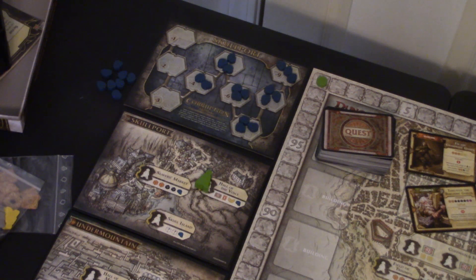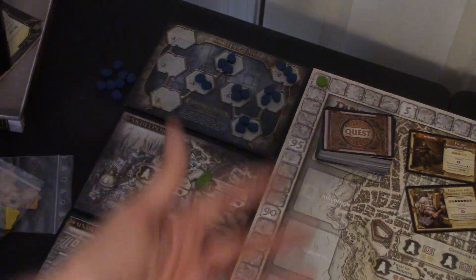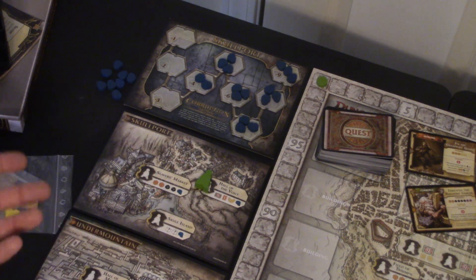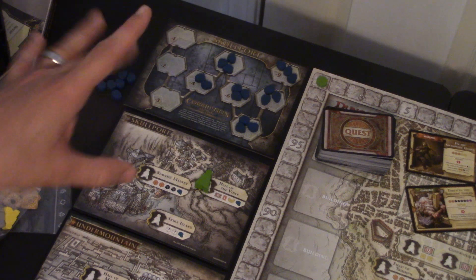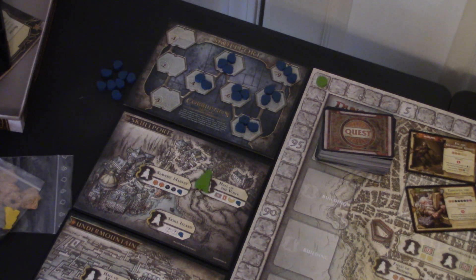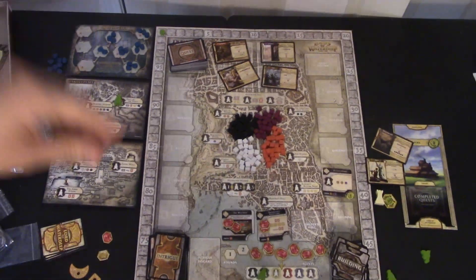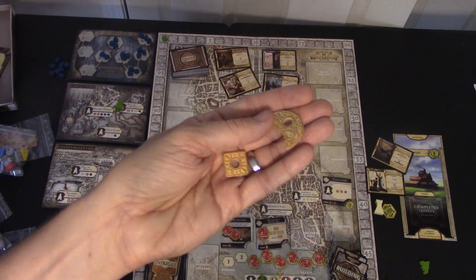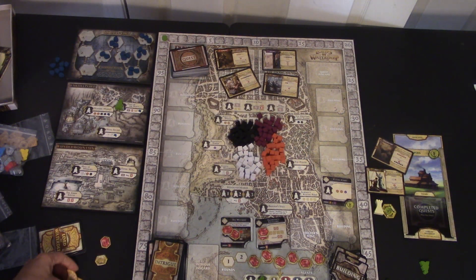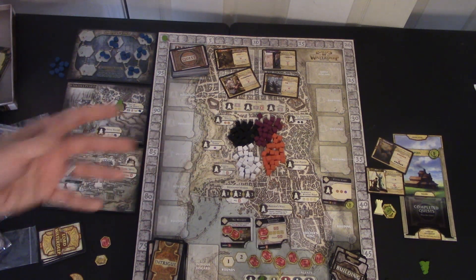At the end of the game each corruption token is minus one to that player, but as more players take corruption it can climb up so they're worth minus four each. There are ways to get rid of corruption and ways to put tokens back on the track to lower the hit. You might think you'll never get corruption, but some of those quests are so good you want to complete them, and a lot of those spots are very tempting.